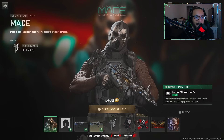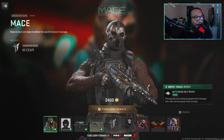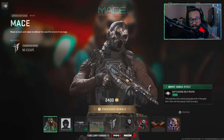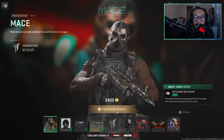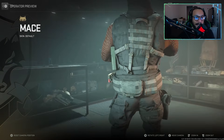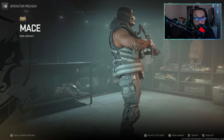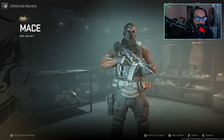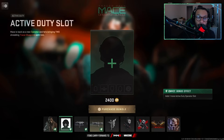Honestly it just looks like Bane — the mask and everything. First up, the Mace Operator Bundle: Mace is back and ready to deliver his specific brand of carnage. He has a DMZ bonus effect — Battle Rage, Self Revive. This operator skin comes equipped with a free gear item; the item will only equip if the slot is empty. Let me give you guys a full 360 on this operator. Look at the scar tattoos he has — apparently in Black Panther, Killmonger said those represent the number of kills. That's pretty wicked.